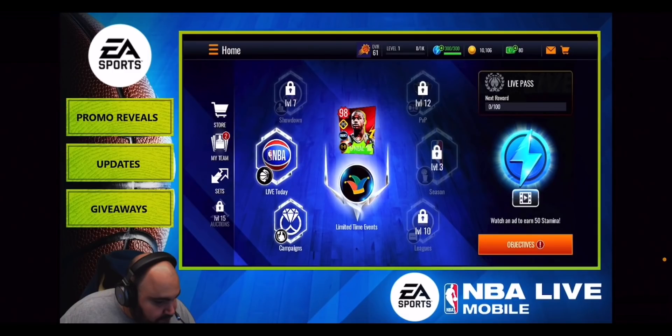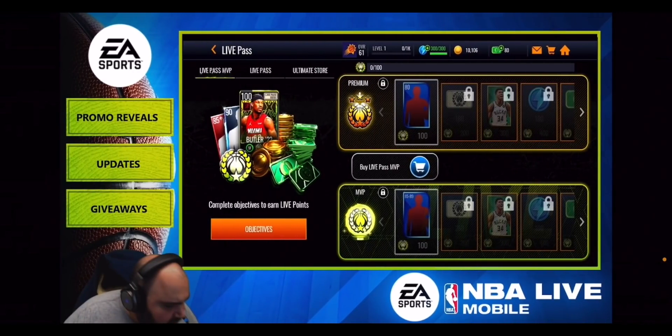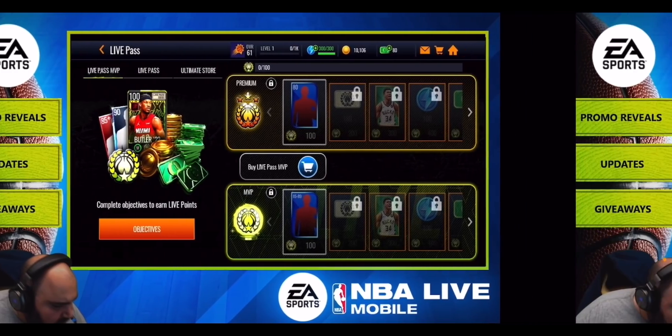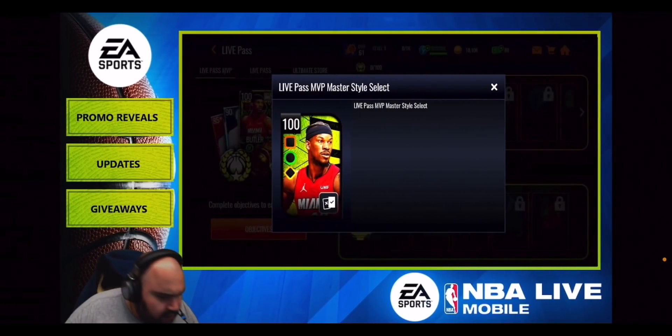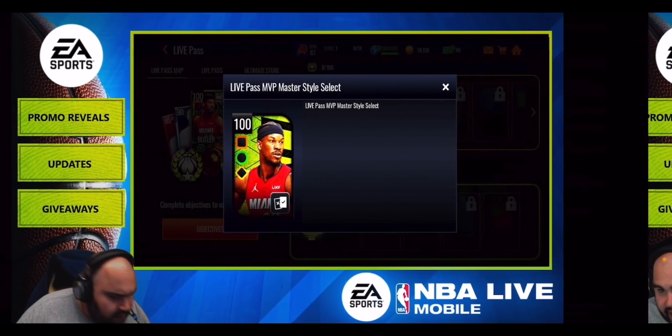That's your April Fool's Show promo — looking very nice. Now let's take a look at the live pass, which a lot of people are interested in. It's the same structure as last time where MVP and premium stuff is completely separate — you can only buy one or the other. You've got some very nice players: Sabonis giving out an elite shooting boost, which is our first player with an elite boost. Jimmy Butler at 100 overall is giving out an elite athleticism boost — one to consider if you're willing to spend.